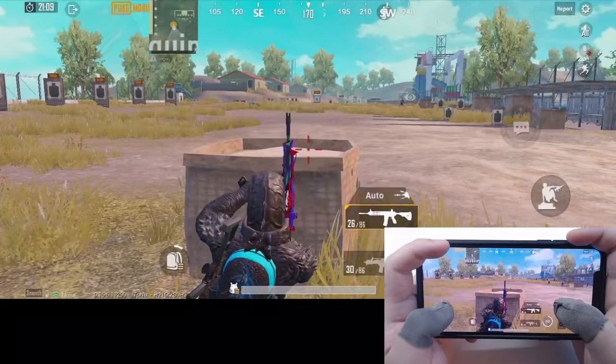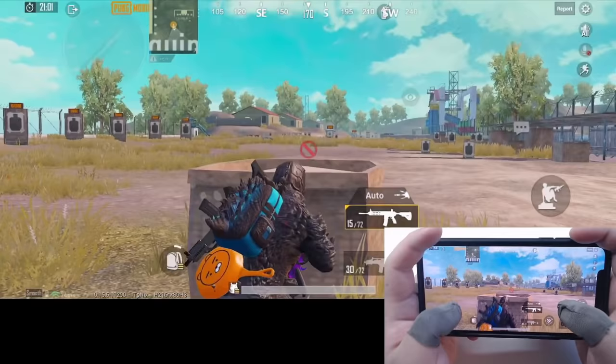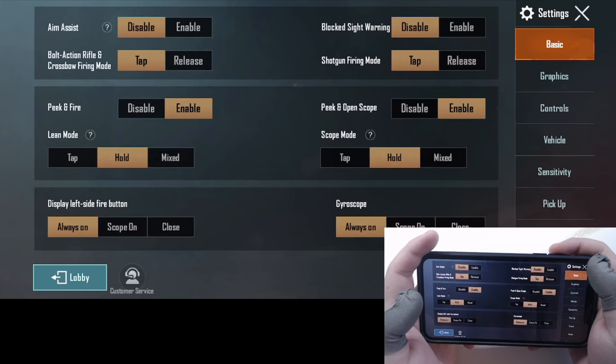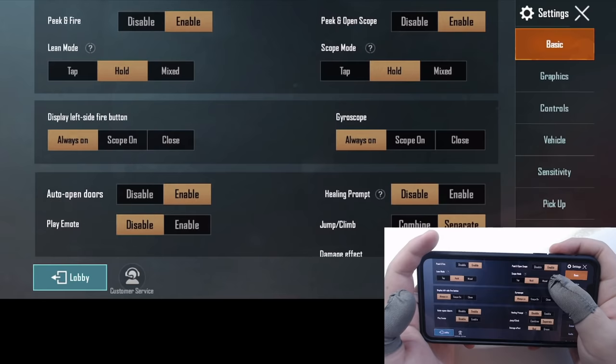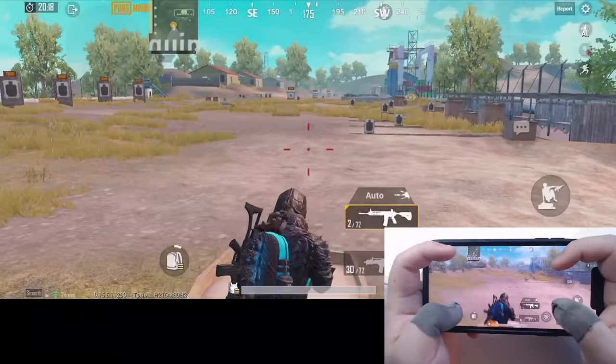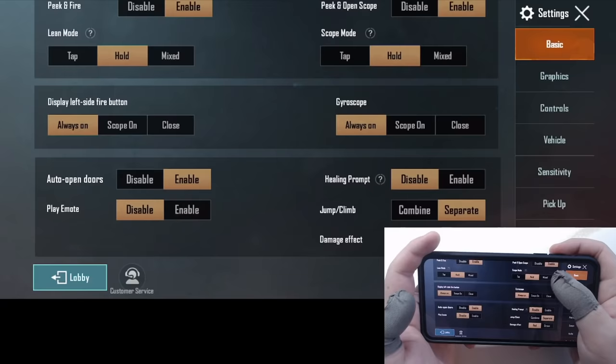The second setting is that I disable block sight warning. I like to see my aim point when I'm behind cover — it makes my pre-aim more accurate. Thirdly, I find it quite important to separate jump and climb. With enemies or behind low walls, you can jump and shoot without climbing over to the other side and getting yourself killed.